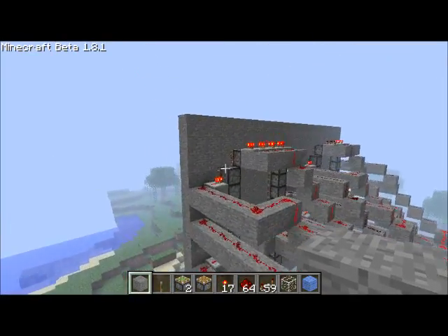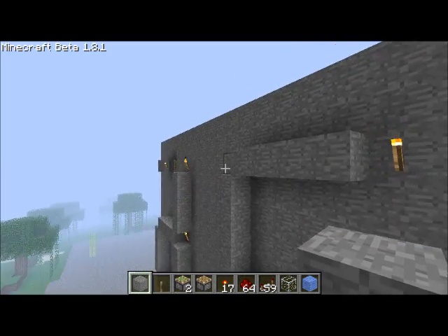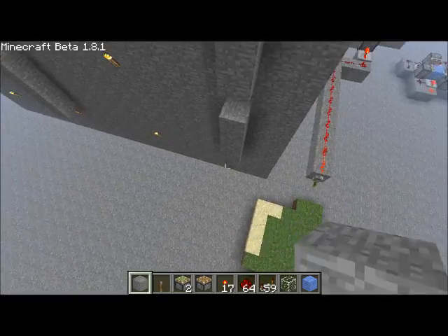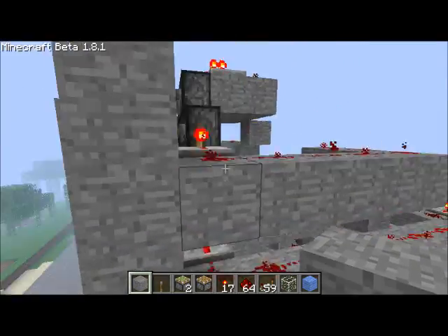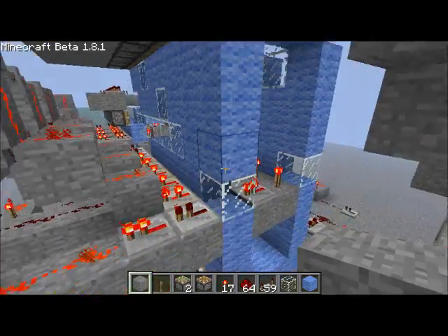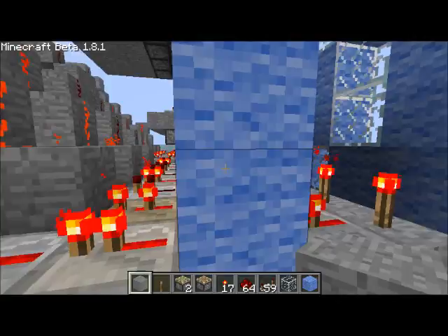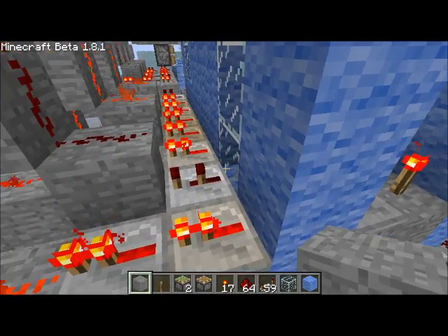Basically, each little tick — each line, like this line, that line, that line, that line — there are seven of them. They're all hooked up to a set of pistons and all run back to a single wire which is over here. And because you guys might not know, electricity can run through solid blocks, but not through glass.